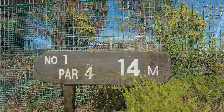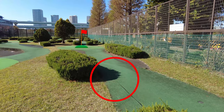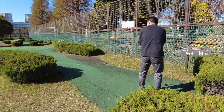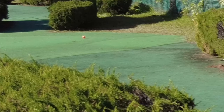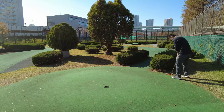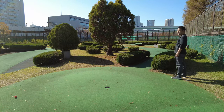Hole number one. Par four. Course length is 14 meters. There's a little hill on the left side, but we need to hit carefully. Otherwise, the ball will go to the bush on the right side. Let's play. Aim carefully and try to hit the ball a little bit strong to go over the hill. I guess not really bad. The ball went to the backside of the green. The distance is about 1 meter. If I make it, it's gonna be a goal. No, that was close, but it went over.